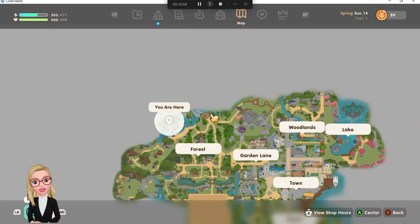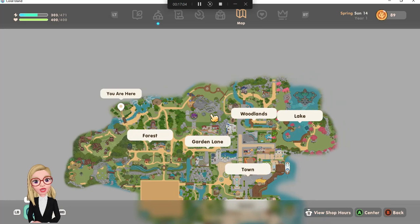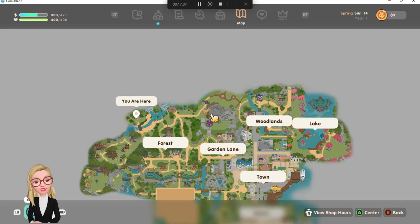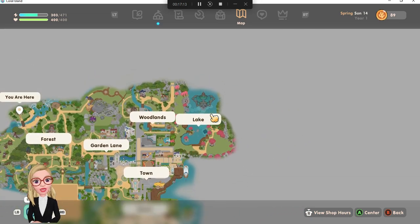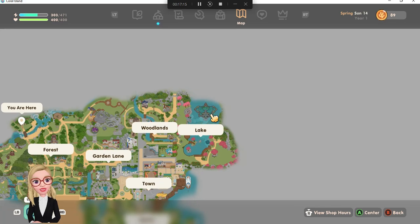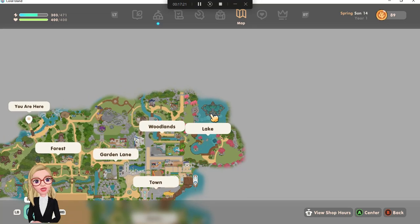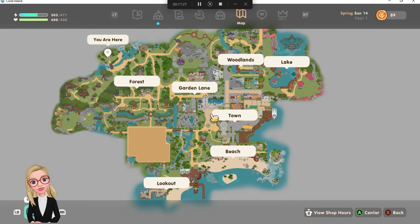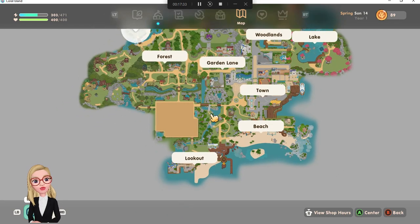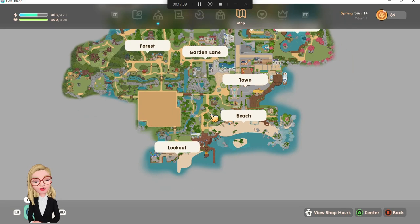Right over here is where the guy sells the scarecrow on Saturday or Sunday during your first weekend. Way over here is where the hot spring is that you're going to fix up. And way over here is the lake — this lake is where the goddess is. As soon as you have a dream about the goddess and someone tells you to go to the lake and make an offering, you're going to walk from your house all the way to that lake. Once you start making offerings and please the goddess enough, she will open up fast travel points for you, and those fast travel points are going to make a huge difference in your life.